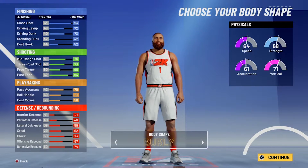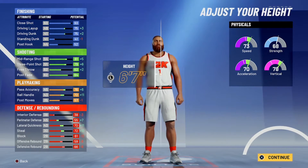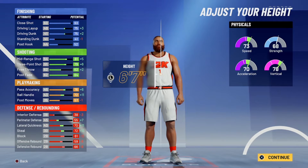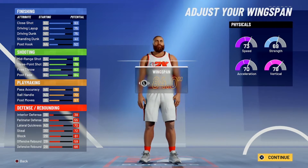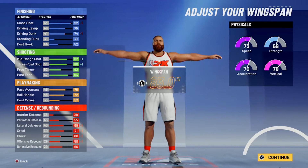You can use whatever body type you want. You're going to make him six-seven — as you can see, six-seven. You see how the ball handling goes up to 72, the shooting, everything is looking good. The speed — you see the speed up there at six-seven. You're going to go up to 232 on the weight. You're going to go down to an 83 wingspan, so you get that extra point on those shoes. You got an 82 and an 83 now.